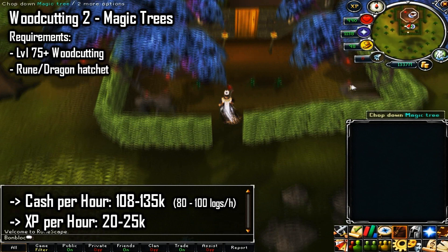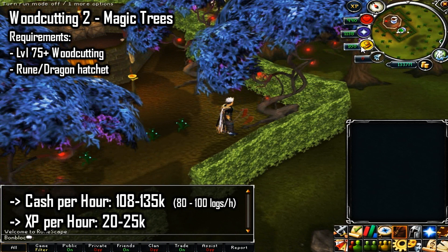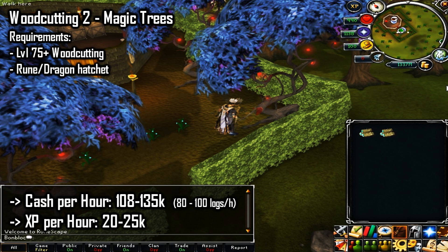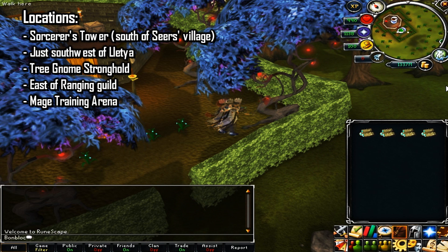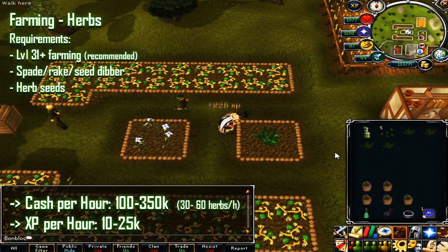For the second woodcutting method, magic trees require 75 woodcutting and a rune or dragon hatchet. You'll make between 108 to 135k cash per hour, around 90 logs, with an XP rate of 20 to 25k per hour. Best places to chop magic trees are the Sorcerer's Tower south of Seers' Village, the Gnome Stronghold, east of the Ranging Guild, and the Magic Training Arena.